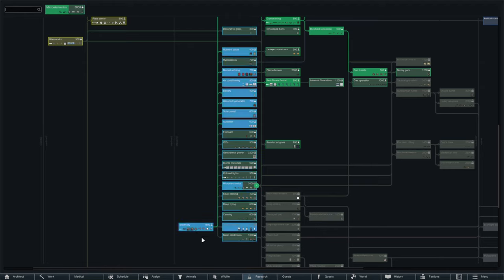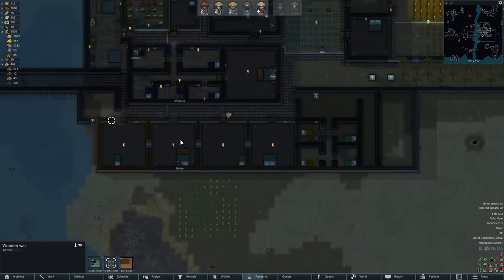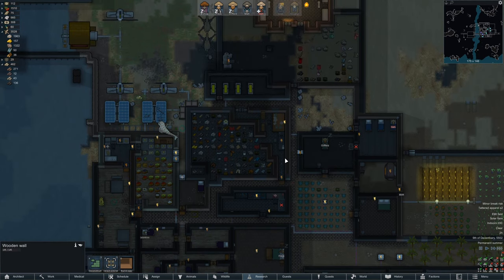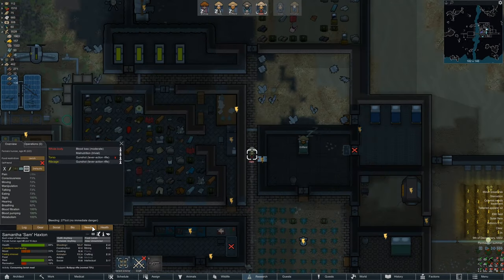I just want to see what it does. I'm not actually sure what it is we are researching. Drug production... Can I not click on anything? I think it's micro-electronics. Maybe that was necessary anyway with the new mod. We have visitors here. Colonist needs treatment. Sam, you're starving. What happened to you, Sam?